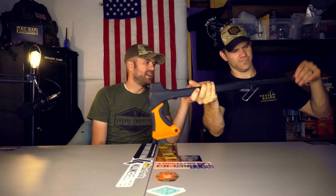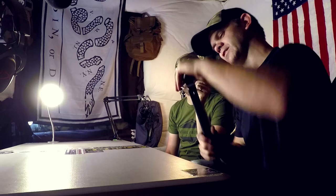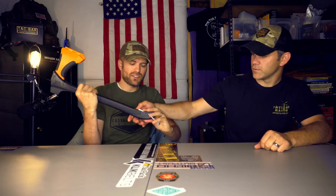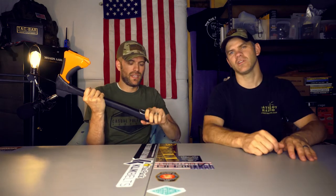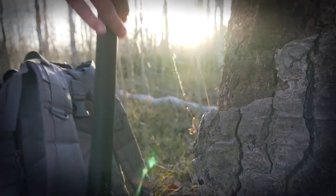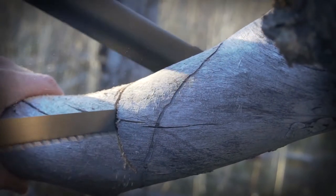There's one drawback that both of us found out using it — the bottom part of the handle, when you're holding it, right there, it really kills your hands. I tried putting it different ways but that spot is rough. You want to make sure you have gloves. But it's got a nice sharp axe head, a hammer, and the saw. It's not very heavy, so you won't want to cut down a lot of trees, but for splitting wood and small branches it's awesome. I have it in my truck right now.